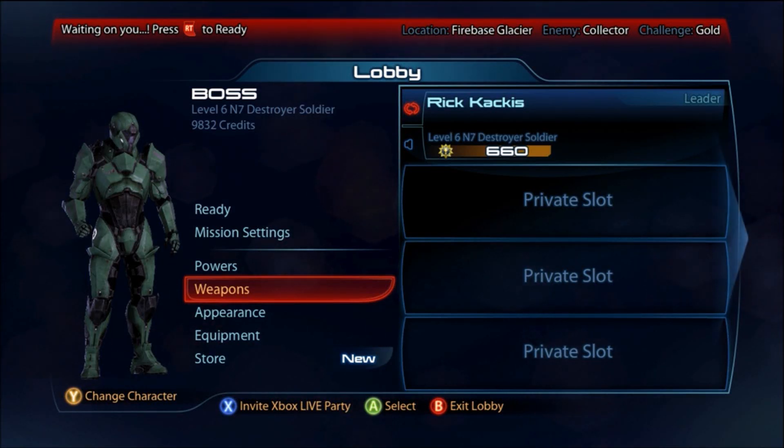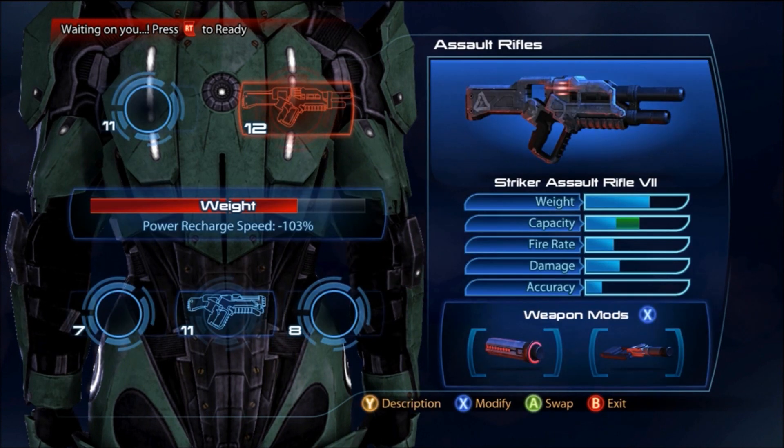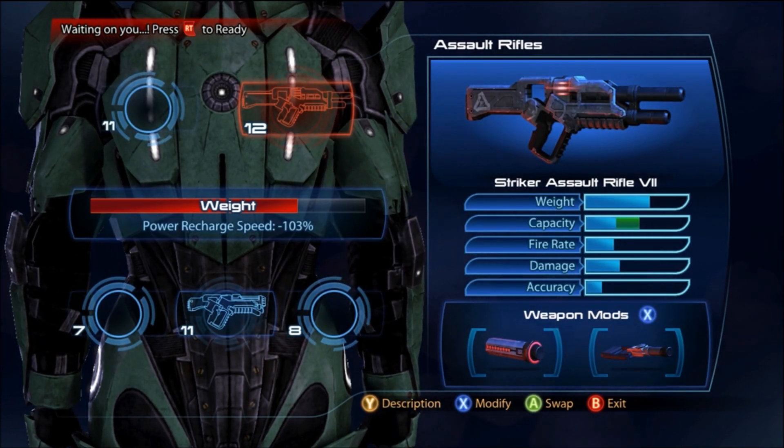What is up guys, Rick Atkins here, bringing you the Infinite Missile Glitch. The recommended class for this is the Destroyer, and you need to use the Striker — although you can also use the Vulcan, but use the Striker — and the Grawl Spike Thrower, although you can use any charge-up gun.